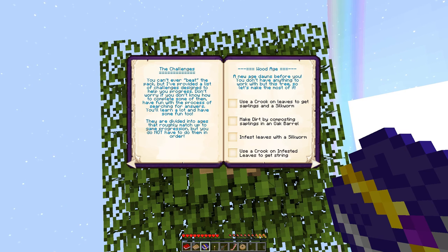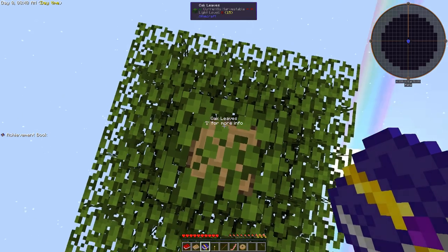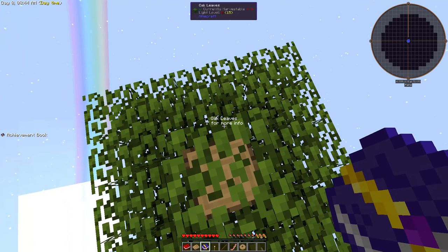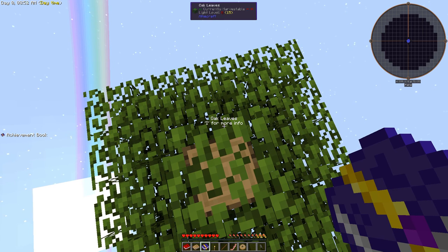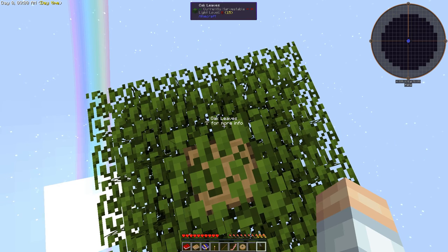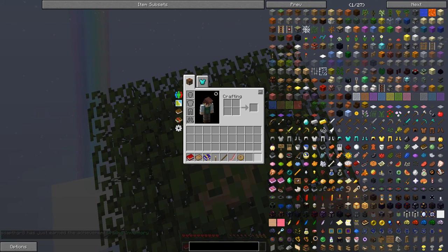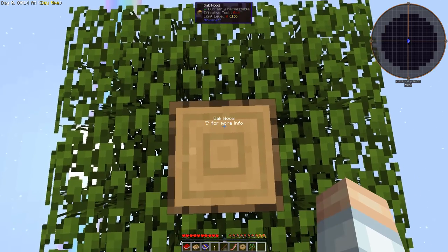The achievement book is just a list of suggested things to go through to kind of lead you through the various starting quests — it's not really quests, but anyway. We're not going to be getting any achievement bags or anything like that; we're just going to be working through modded Minecraft. The first thing we've got to do is get an actual sapling.